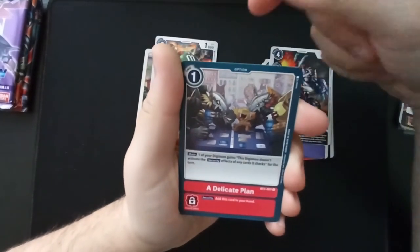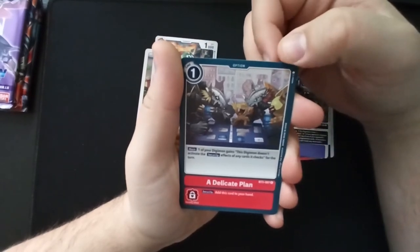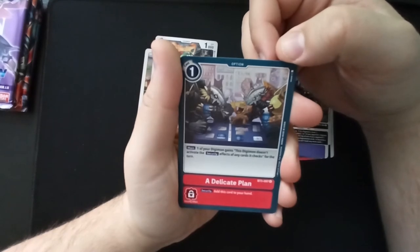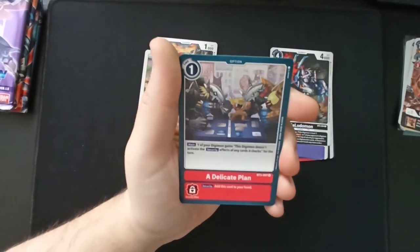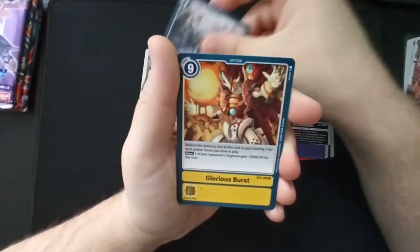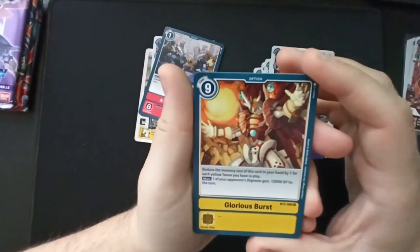Ludomon: 'A Delicate Plan' — one of your Digimon gains this effect: it doesn't activate the security effects of any cards it checks for the turn. Pair that with a card that attacks multiple security cards and damn. 'Glorious Burst' — I'm not going to make a stupid joke about that.